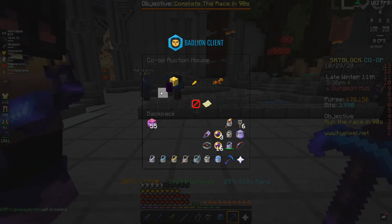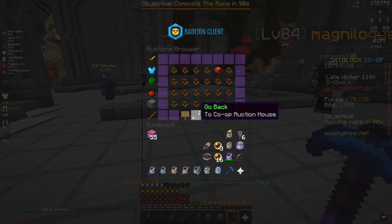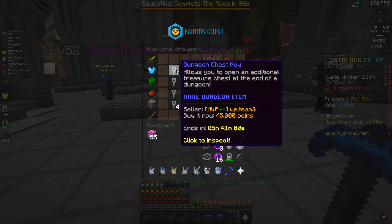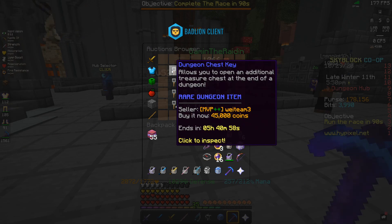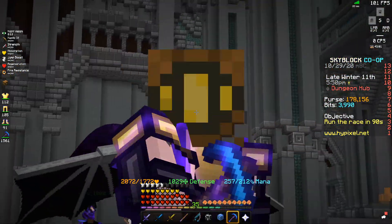It doesn't cost that much, so you might as well just have them just in case. Just search up Key and go to Blocks — they cost 45k per. Just buy like three of them, and then if you ever happen to get lucky enough to get two different good chests, just use them and you'll get free money.